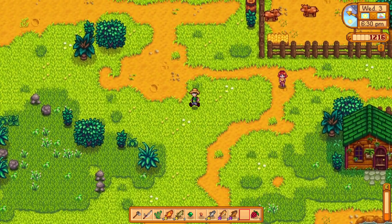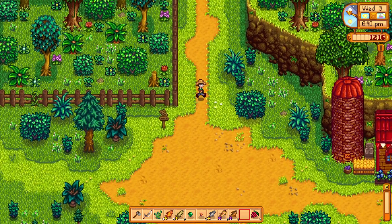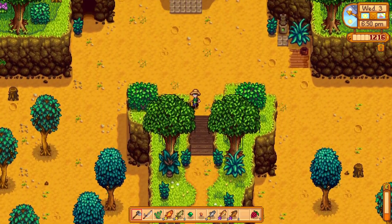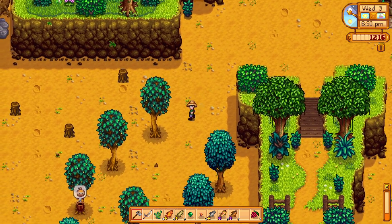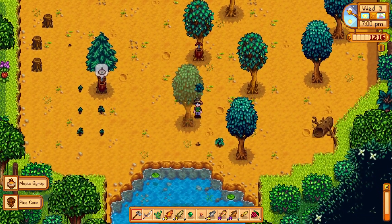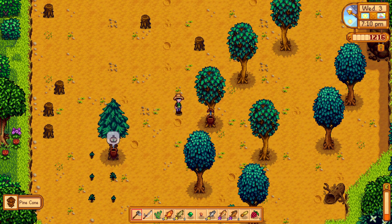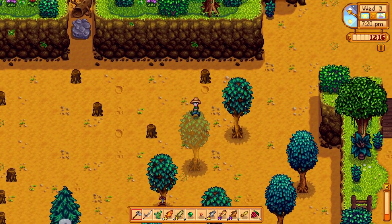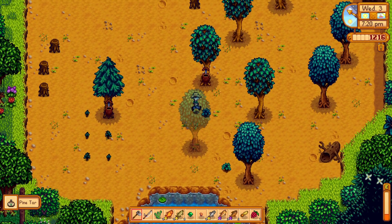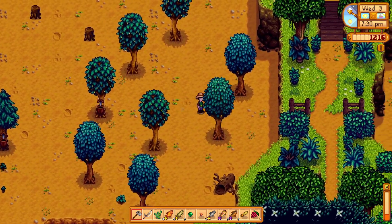There's Penny - she must have walked over to drop Jazz off at Marnie's, very kind of her. There are three tapper spots over on the right. We have a maple syrup and a pine tar. We haven't done oak yet - I'm going to let those trees grow and see what they are. If they're oak trees they might get to live.